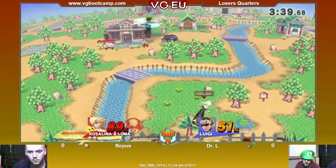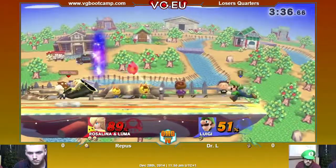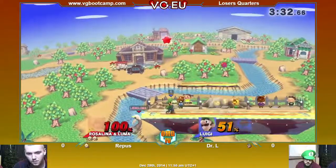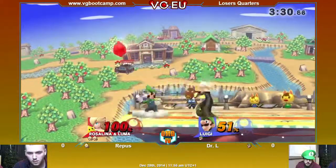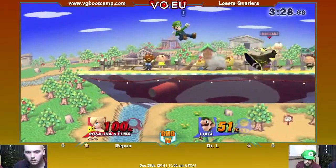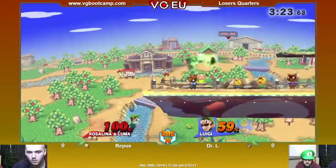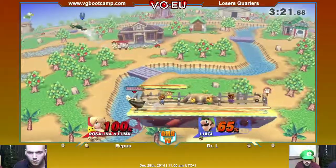The down B. He tries another one — misses. I think he loves the move. Best move in the game. Yeah, but it's really good, so why not abuse it? He also loves the up B — I think we're gonna see it at least once in the set. I also think so. Won't be easy with Rosalina and Luma with all the hitboxes around. It's so tough to get in for Luigi.